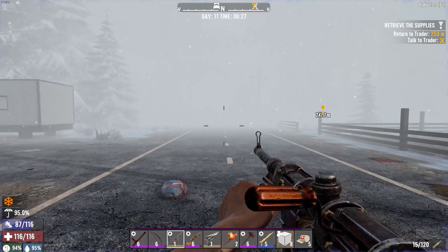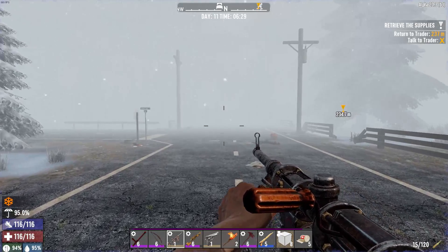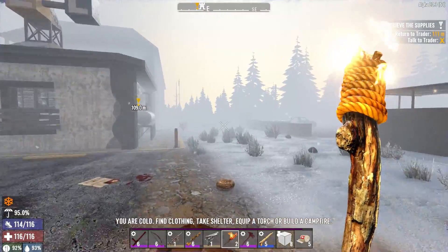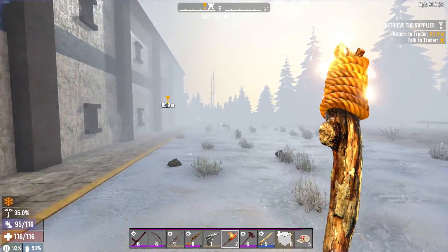Getting a bicycle would be great just because it would make it a lot easier to move back and forth, to get supplies from A to B and to complete some of these quests. Okay, heading over to the trader now to see if he can give us something really good. I've got nothing to sell him, surprisingly.